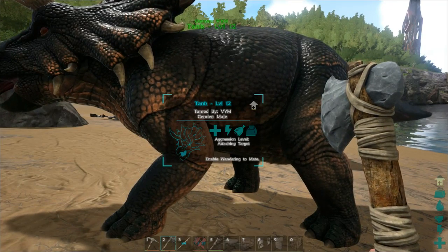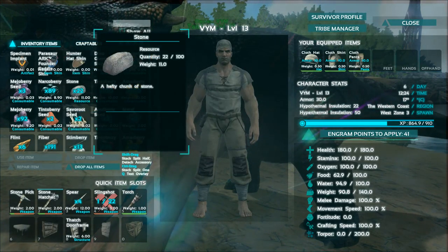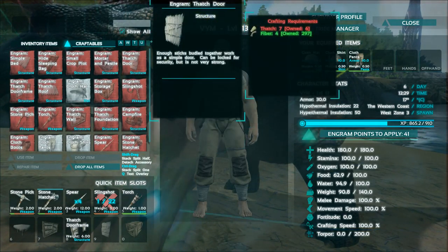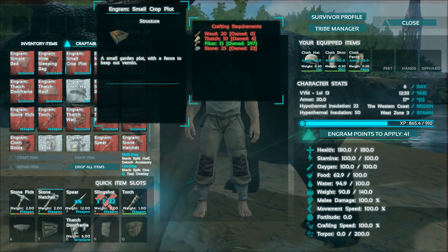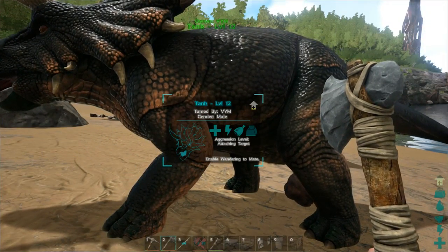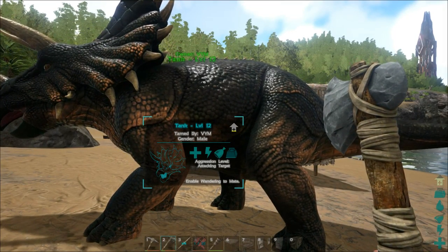The next step, guys — I strongly recommend this so you can avoid my mistakes and suffering playing this game for the first time. The next step is to search green bushes and find narco berry seeds, and make — I'll show you — a small crop plot, so you can plant narco berry seeds. Because this is the main thing in this game for taming dinos. Running around harvesting bushes all the time is, believe me, not the best way to spend your time.